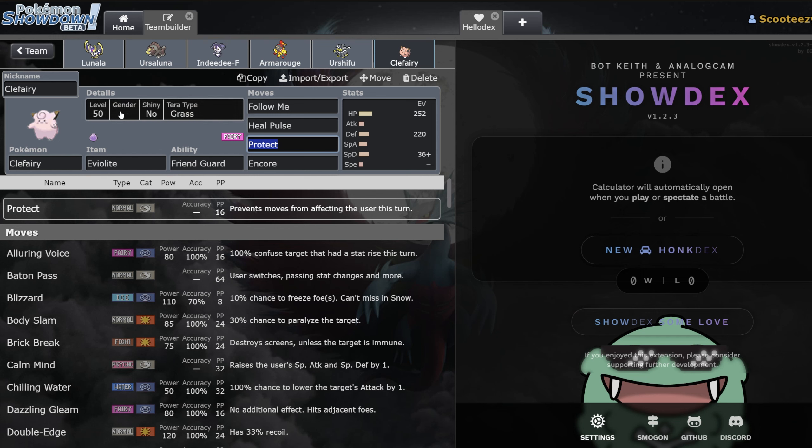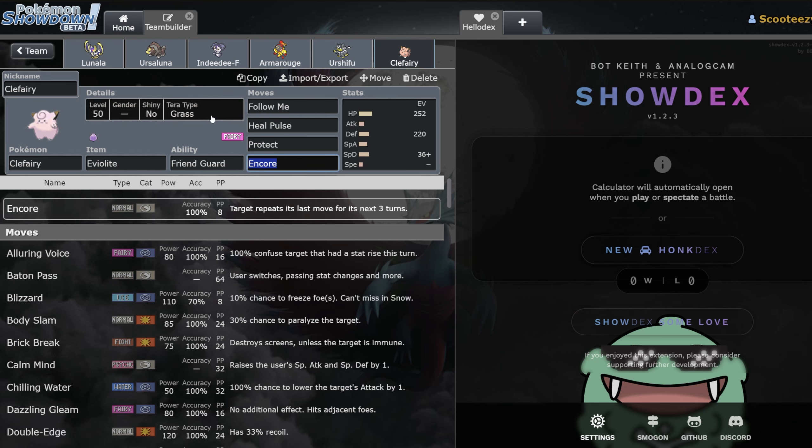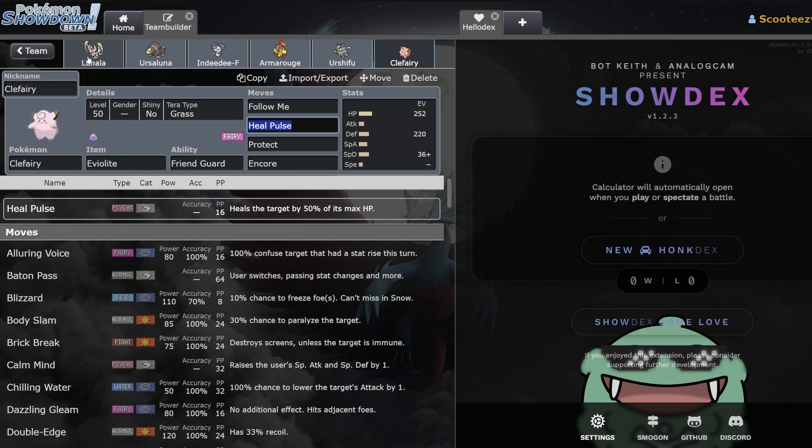Finally, Clefairy. I think Clefairy is really good in games where you don't actually have to lead with the Indeedee spam. Say for example you think Indeedee spam is bad — you could still bring Armorouge but not bring Indeedee. You can just lead something like Lunala plus Clefairy. Lunala can obviously get up Trick Room for itself, Clefairy gives it Friend Guard making it insanely bulky, and you go for the Follow Me Trick Room. Then you just Heal Pulse it back up and keep the Shadow Shield healthy.